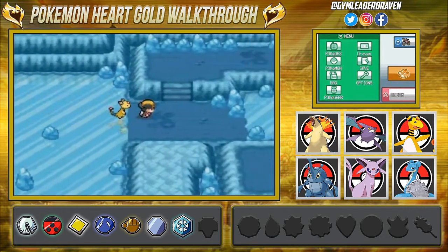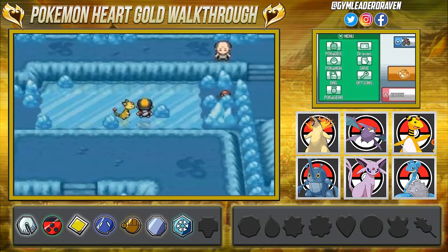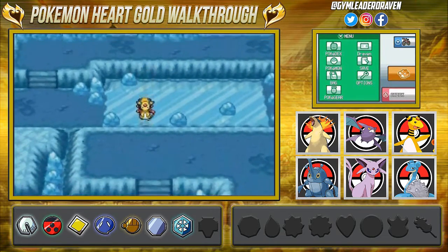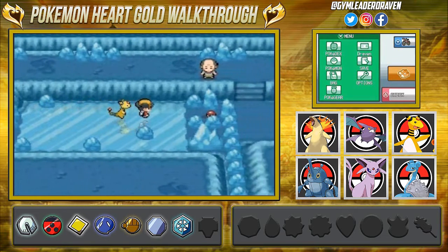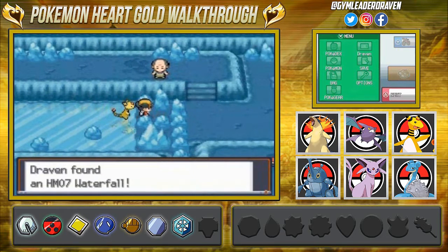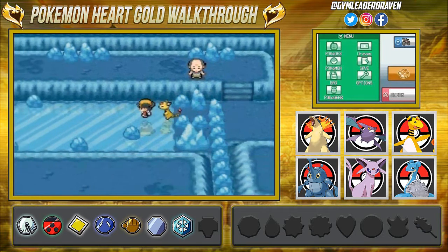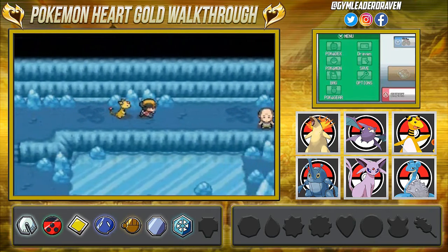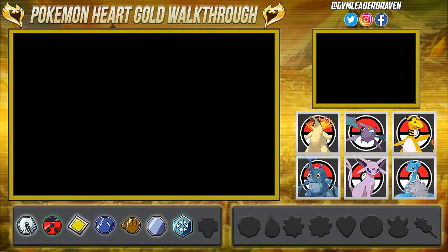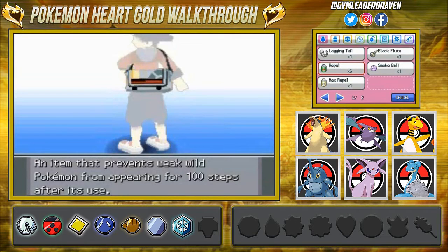The Ice Path is not that big or that long. The only thing you have to actually figure out is the ice puzzles, and of course you have to move some boulders around. If you grab this item here you will find HM07, which teaches Waterfall — unfortunately we don't have the badge yet to use it outside of battle.